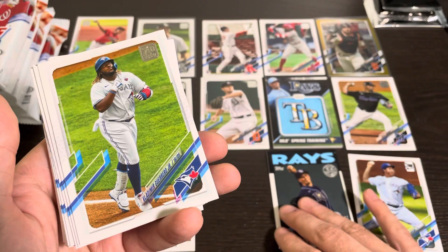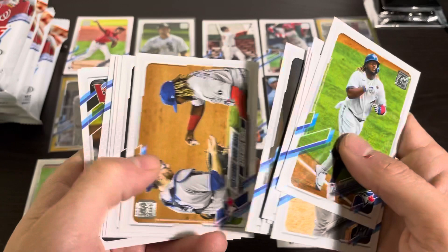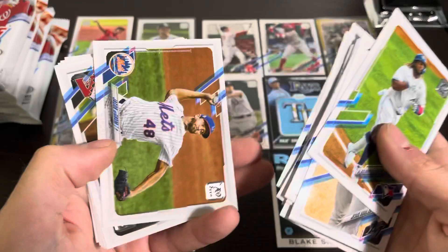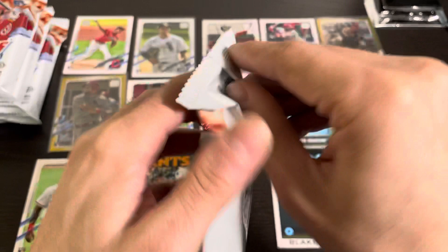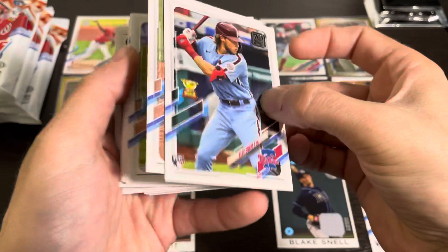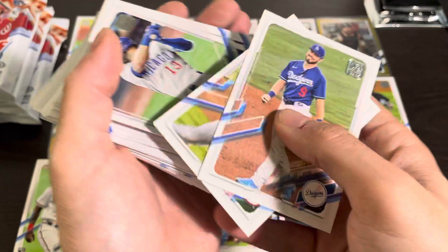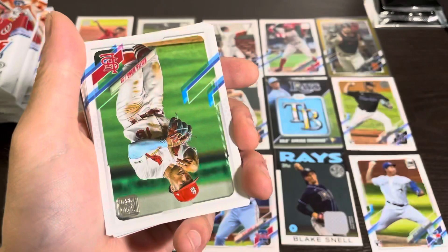I've got a Nate Pearson. I've got to speed it up — this is going to be a long video, I'm already at 23 minutes. Usually I can go through a jumbo in a little over 30 minutes but it's always tough when it's the first time you've seen it. We've got an Alec Bohm — he's one of the top prospects for the Phillies. We're still looking for that autograph. We have three packs left after this one plus our silver packs. See, we got a Kolten Wong — I'm pretty sure he signed with the Brewers on a short deal, maybe two years, around 16 million.